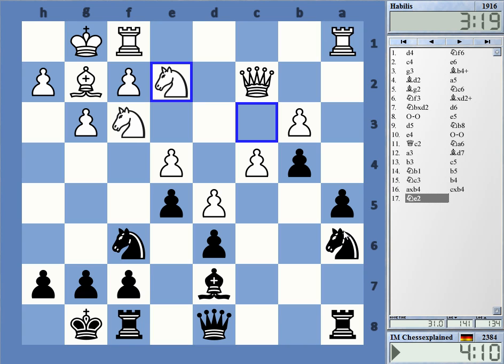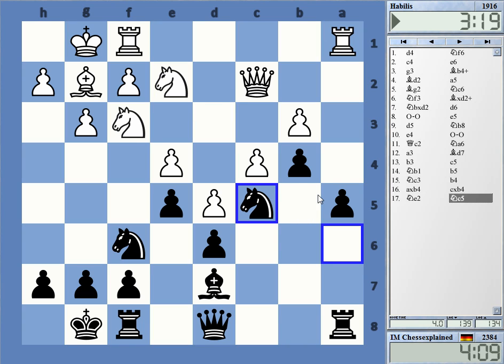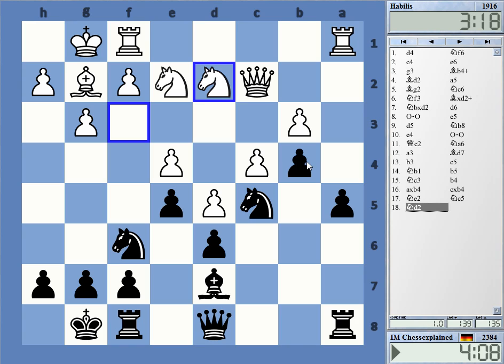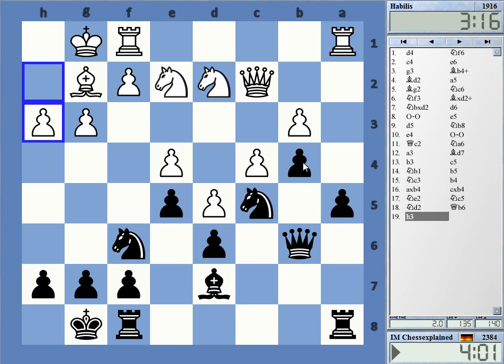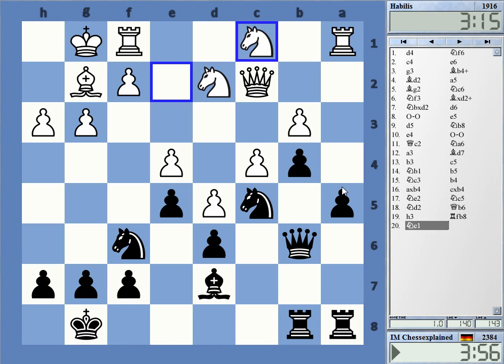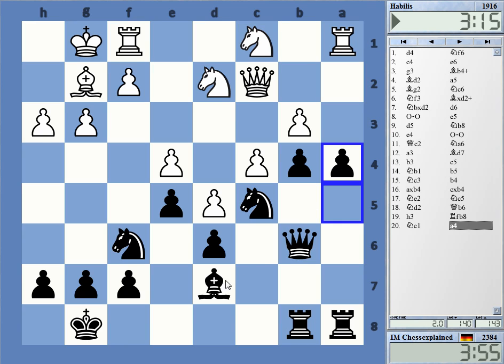Maybe I should have tried knight b5. Now I can go e4, but I'm not sure about this — I can also improve a little bit more and then do it. h3 — okay, it's kind of a nothing move. And here we go.